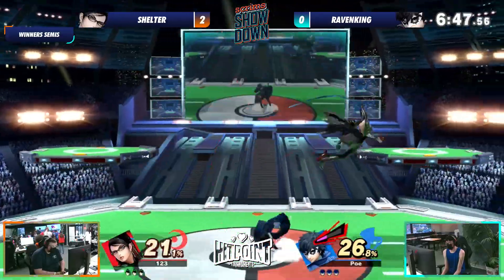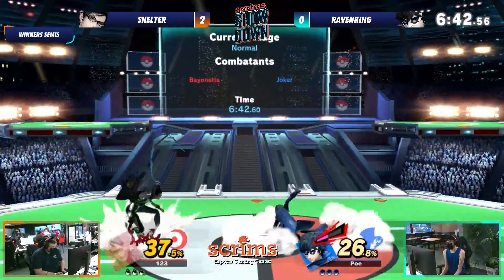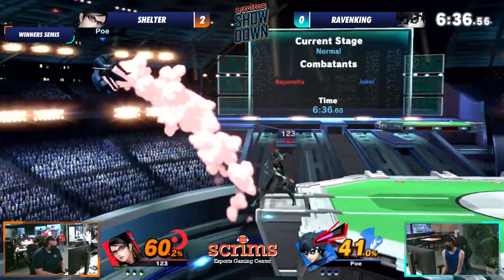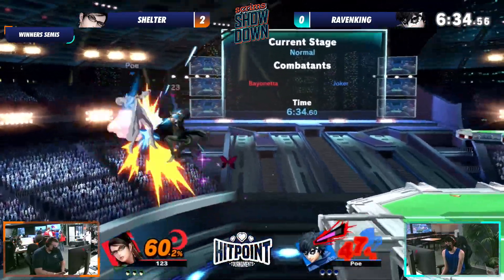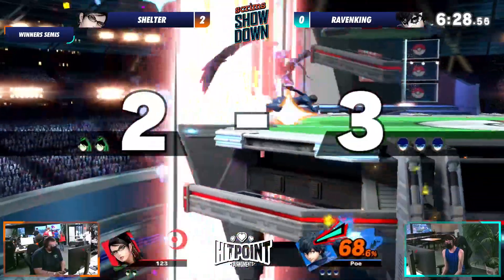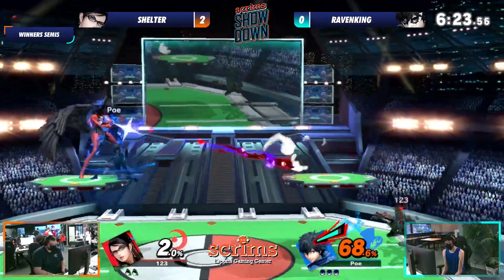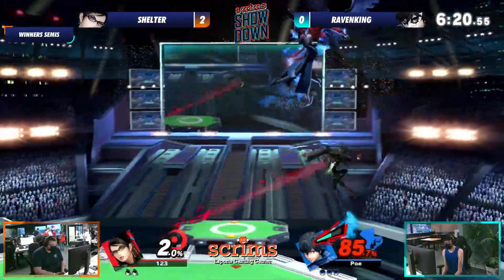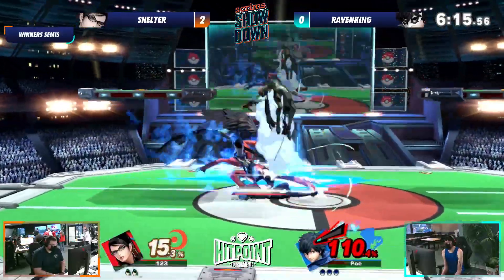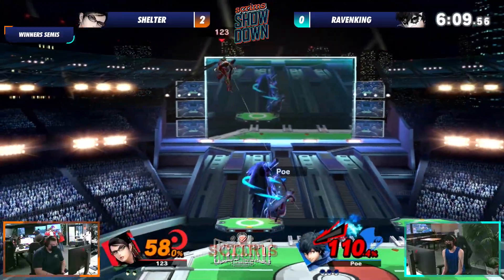That Nair is just getting punished really hard every time he hits the shield. Raven King knows that Nair is really good, but the fact that he's getting punished so consistently is doing a little bit to him. He doesn't really know how to approach. It's weird spacing fighting Bayonetta because you've got to fight for your space and fight to get back on stage. That is what I like to call a swing of a dime right there — Arsene is on deck.